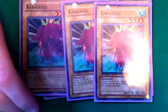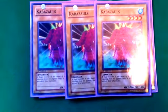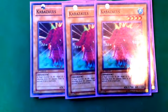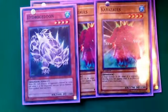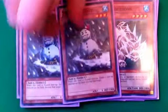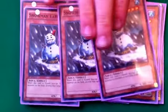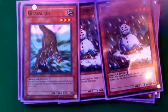Three Kabazauls — this card, just like Sabersaurus, is needed for this deck, it's a must-have. You really have to have it for this deck. Same goes for this one: you destroy an opponent's monster with this card, you can special summon another one from your deck. Three Snowman Eater for monster removal purposes.